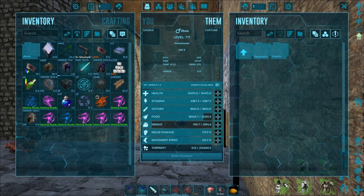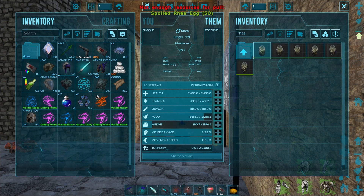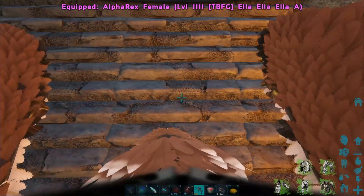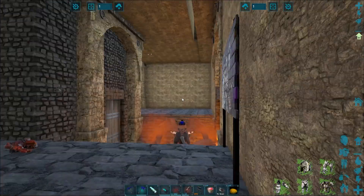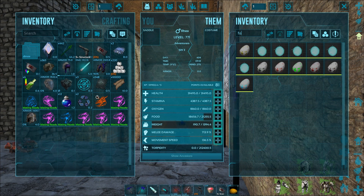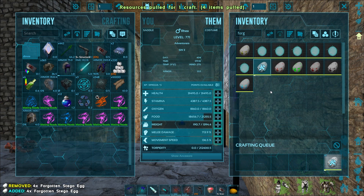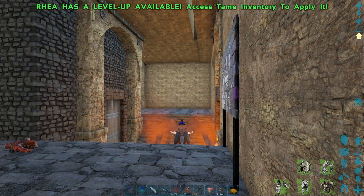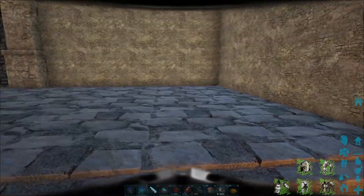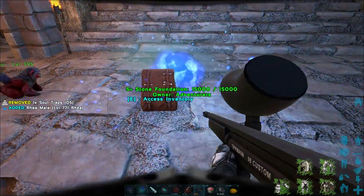The Rhea can make lots of different eggs and different things like that — it's been a lot of fun to play with. For example, you can do a forgotten Stego, which we definitely have the stuff for, and then spawn in that dino. I think this would go really well on a vanilla boosted or vanilla plus server. It's a well done mod — huge shout out to Amalgamaniac for that mod.